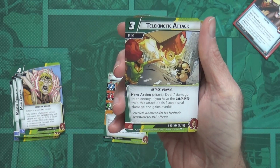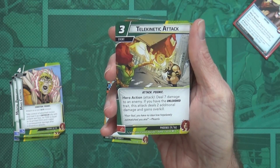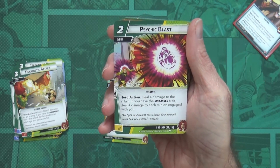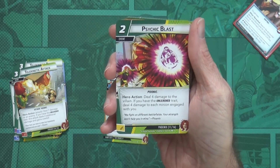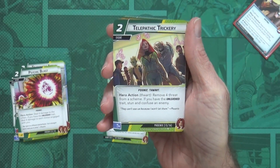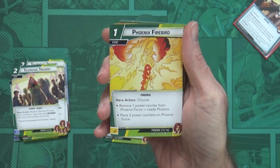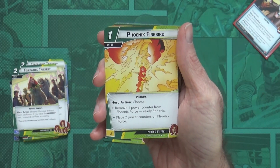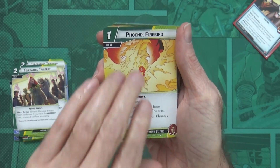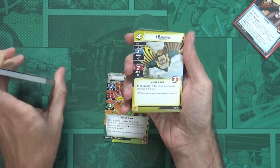Telekinetic Attack: event, hero action — deal seven damage to an enemy. If you have the Unleashed trait, this attack deals two additional damage and gains Overkill. We get two of those. Psychic Blast: deal four damage to the villain; if you have the Unleashed trait, deal four damage to each minion engaged with you — two of those. Telepathic Trickery: remove four threat from a scheme; if you have the Unleashed trait, stun and confuse an enemy — two of those. Phoenix Firebird: one-cost event, hero action — choose to either remove one power counter from Phoenix Force to ready the Phoenix, or place two power counters on the Phoenix Force — two of those.